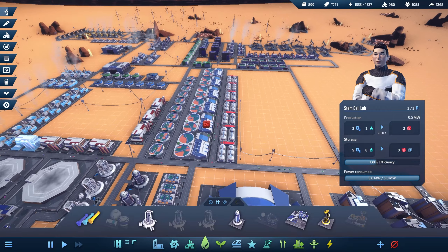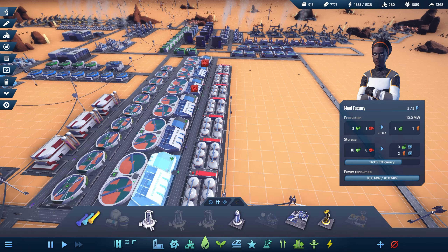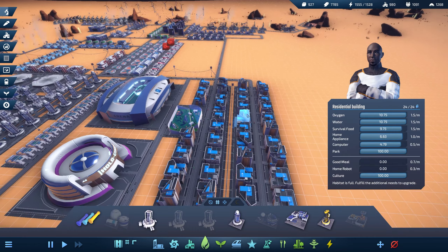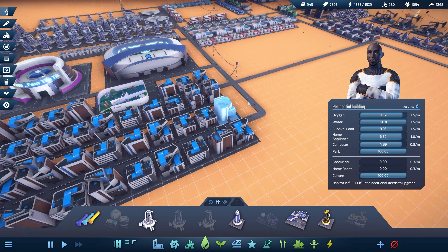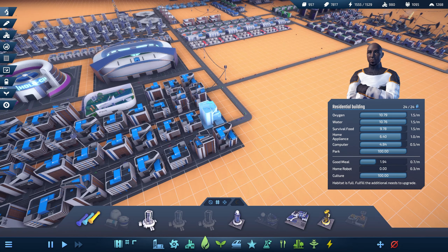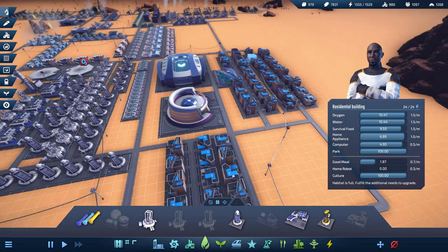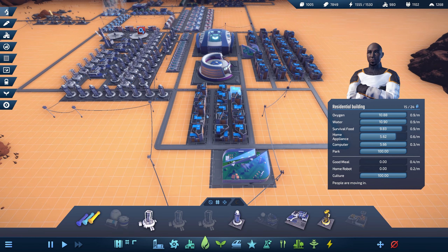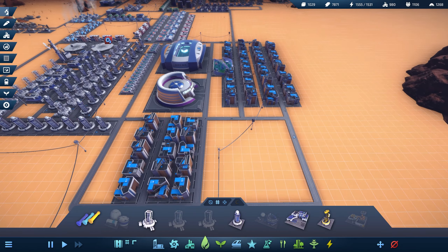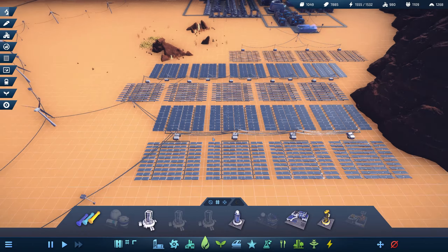All these stem cells get transported over to the meat labs, the meat labs then send it over — so we're starting to produce good meals easily. We should see some people starting to get them — cool. What are these guys doing? Everything's fully upgraded actually. So our population should go up another 150 or so and then stop again. Our power network's not looking the best.